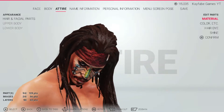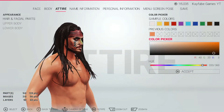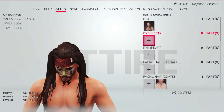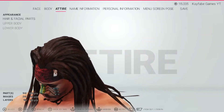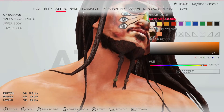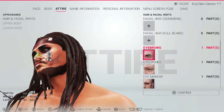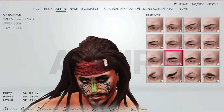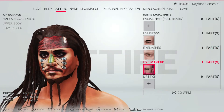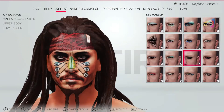For the hair, you're obviously going to give him some dreadlocks. Here are the colors that I used: 40, 20, and 3. Next is the goatee — obviously make it the same color: 40, 20, and 3. Here are the eyebrows. And then for eye makeup, I gave him some eyeliner and made it black.